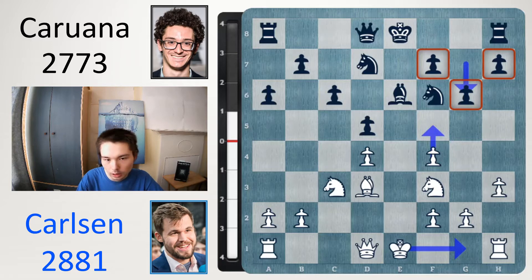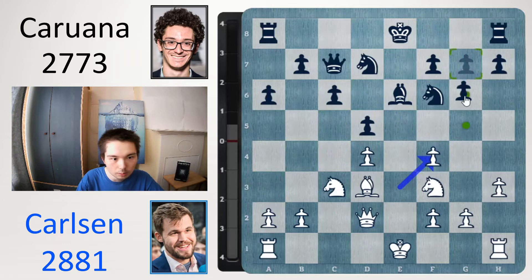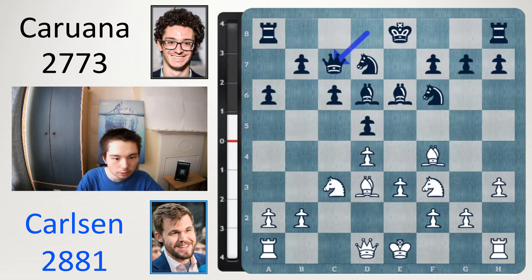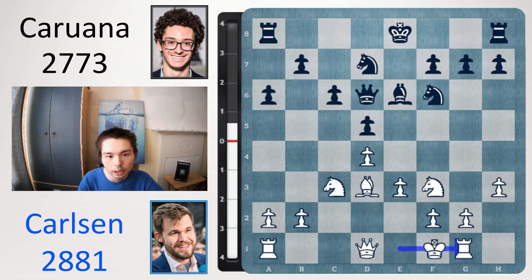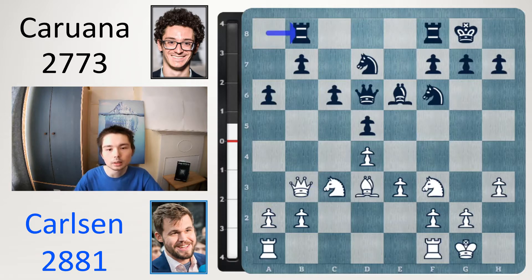Black doesn't give white this option, so after bishop f4, queen c7, f7, forcing the exchange. Even though here white could play queen d2 because queen d2 defends the bishop after take, take. We get a very similar thing, but Caruana doesn't want that. After queen c7, Carlsen took, take back, and now castle, castle, queen b3 and rook ab8. Now we have part two, the middle game.